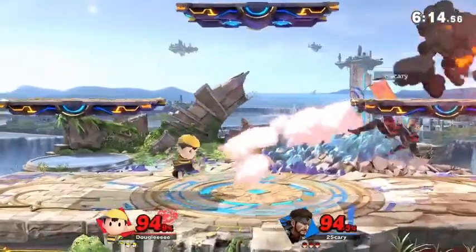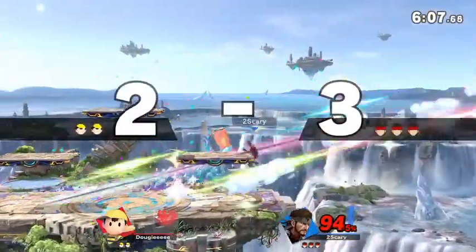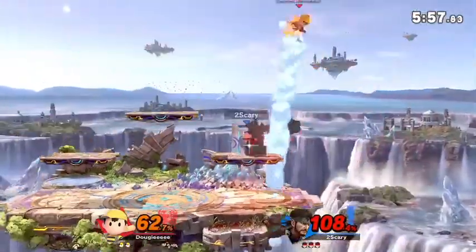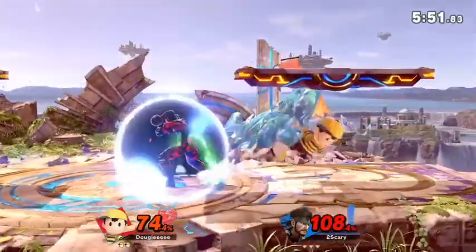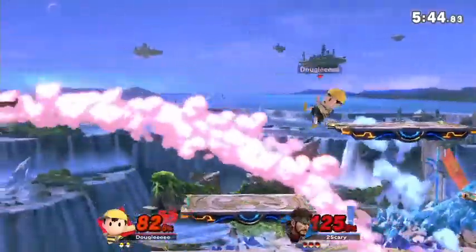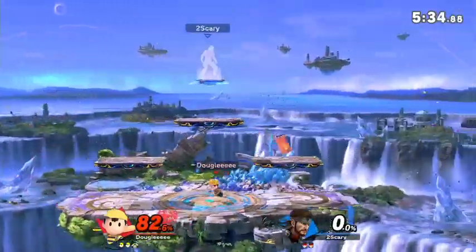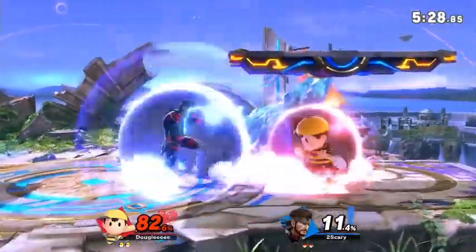Snake can rack up damage as much as he wants. Coming in from this mess — wanted side B charge, down smash. That might have been a read, considering how much PYK has been spamming that down B. He planted a C4 and I didn't even see it — wow, good stuff! And it is looking pretty good for this stock investment for Gary. Good thing he hit that shield, and that's gonna kill.